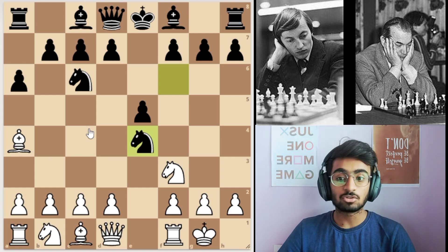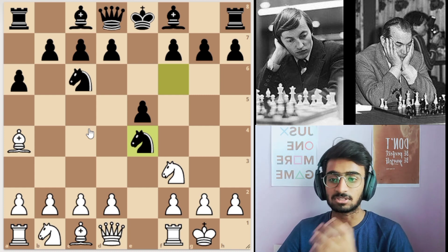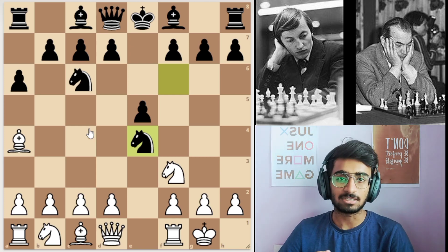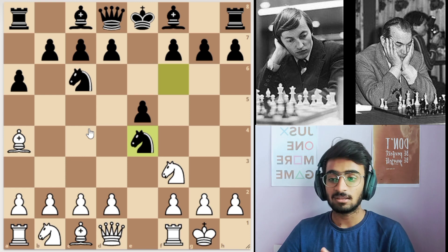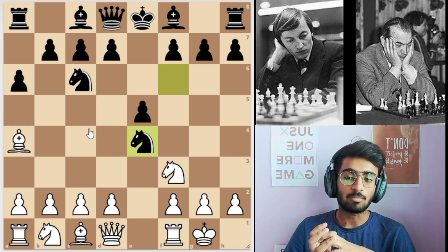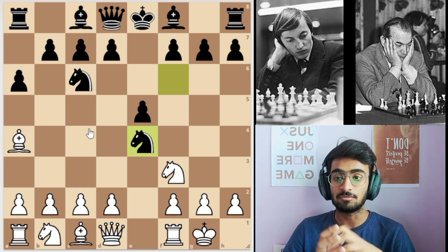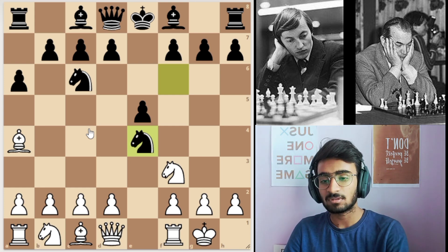Usually it is said that it's not that good to capture that pawn because you have to complete your development. Since white is ahead in development, white will have the advantage. But Korchnoi didn't take the pawn hoping to just win material — he is eventually going to give it back.